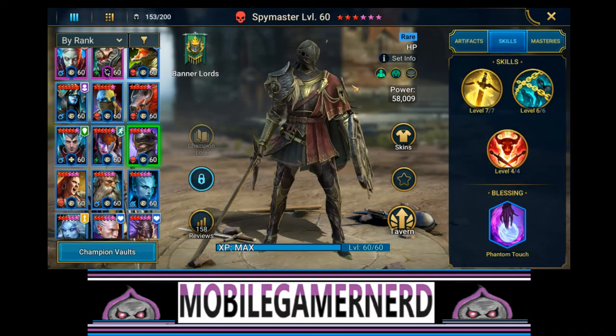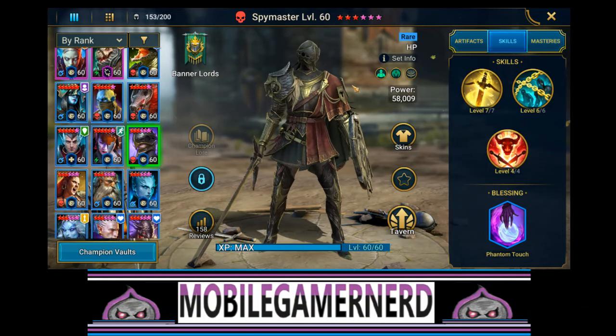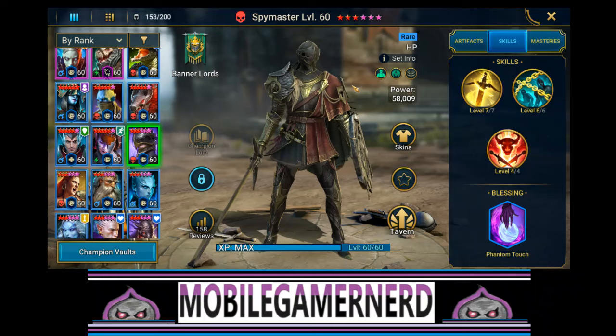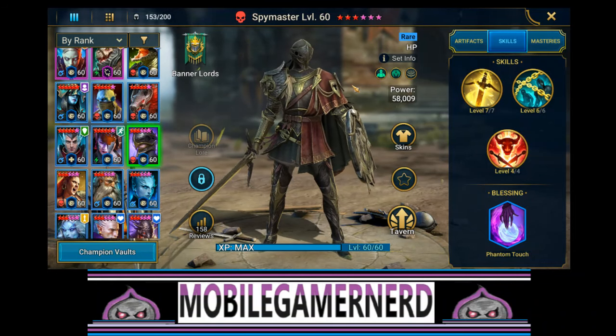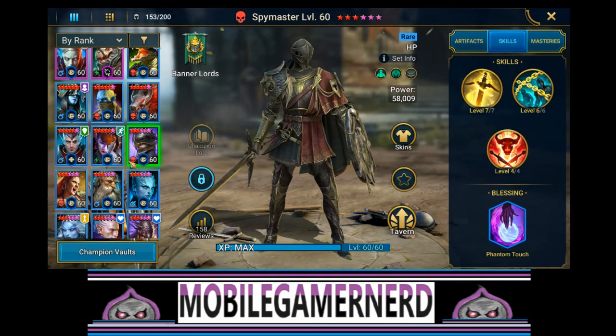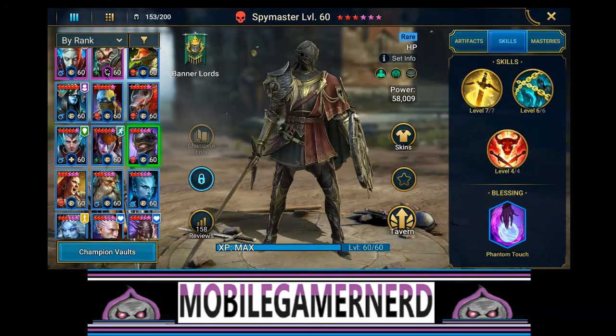Can remove buffs and decrease buff duration - those things are good. Anyone struggling early game will probably really benefit from Spy Master if you get them to rank 50 just to have somebody who can do block buffs and decrease buff duration. He's not bad, he'll help you out, kind of like Conqueror or Totem help you out in the early game. Any hero you get to rank 60 is going to be helpful - even if it's only for that one room. That's Spy Master - this is Mobile Gamer Nerd, take care!